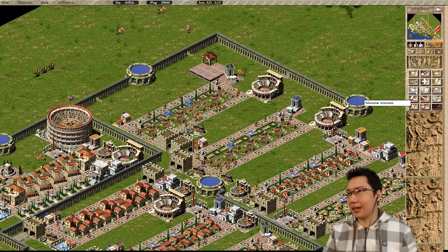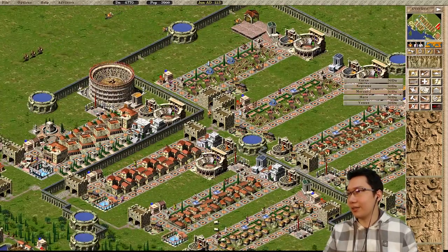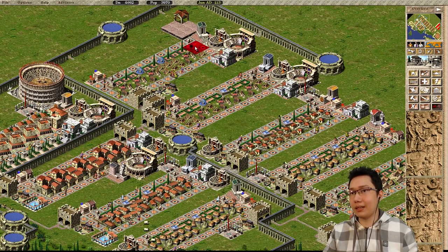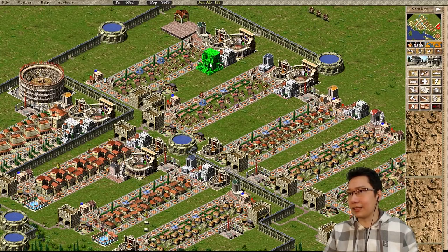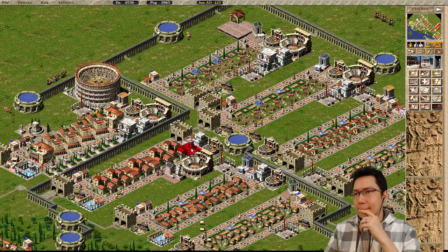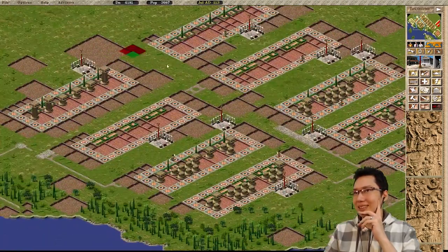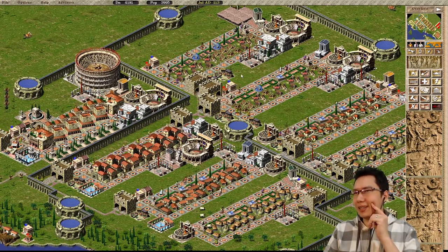Now what do these guys need? Do they have theatres yet? No. So theatre, theatre. I deleted a temple to Mars, so let me replace that Mars temple there. Do they have schools yet? Not yet. School, school. Do these guys need libraries? That needs a library to evolve. Are we taxing people? Not yet. Let's tax. Are we taxing this block? Let's make sure we tax these blocks because that's gonna be worth quite a bit. So these blocks should evolve pretty quick.